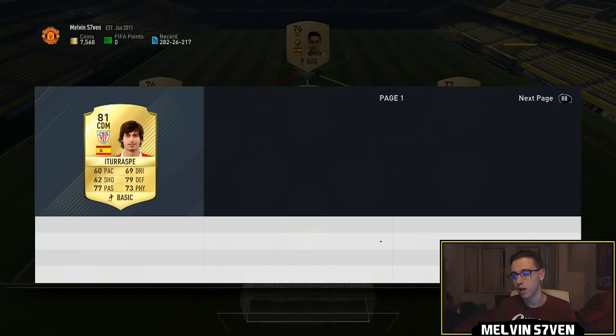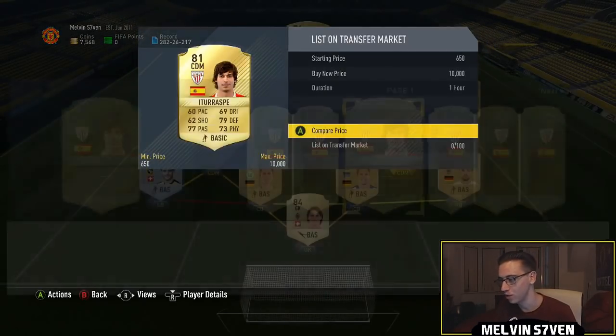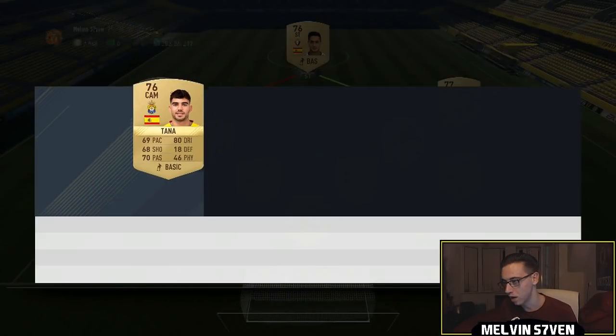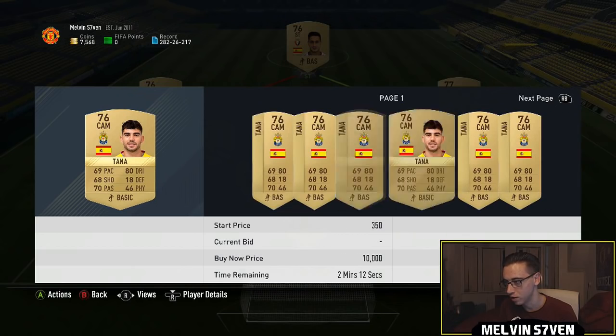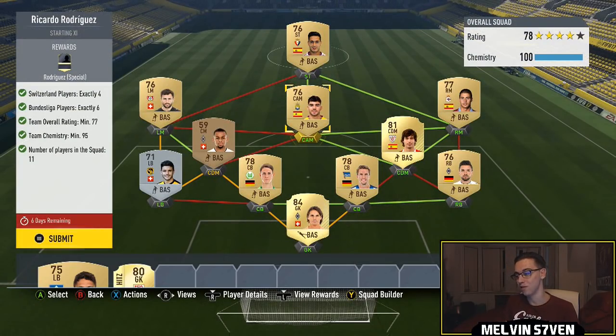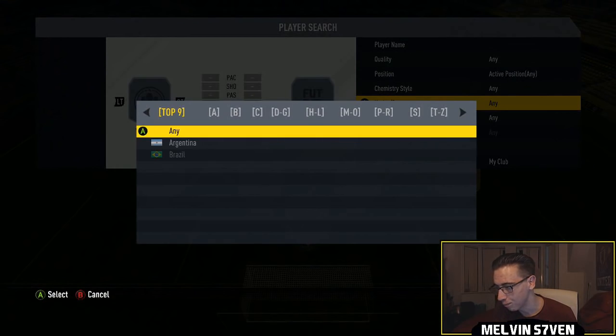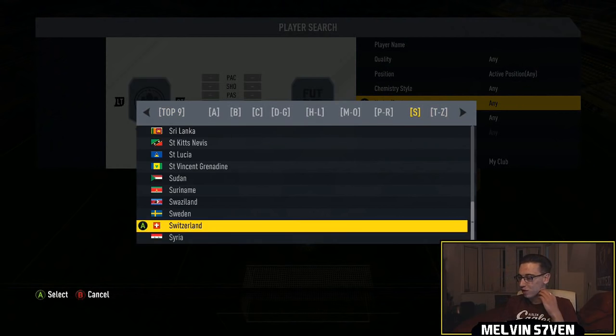Then we've gone to La Liga Santander and bought four Spanish players for relatively cheap — they're all under a thousand. I'll show you each one. One is untradeable so I can't show him, but he's under a thousand. Same as this other guy — he's a very good one to use just to get the rating up if you need it.